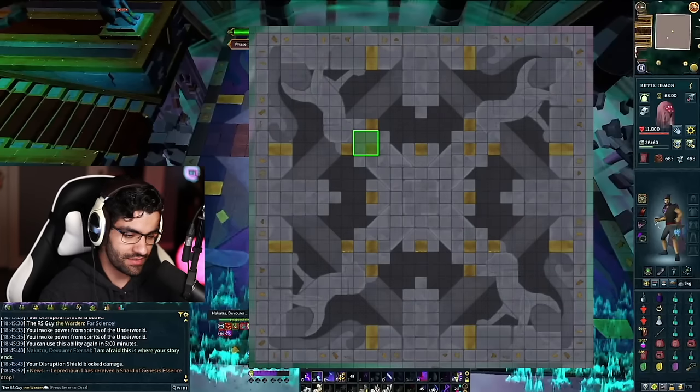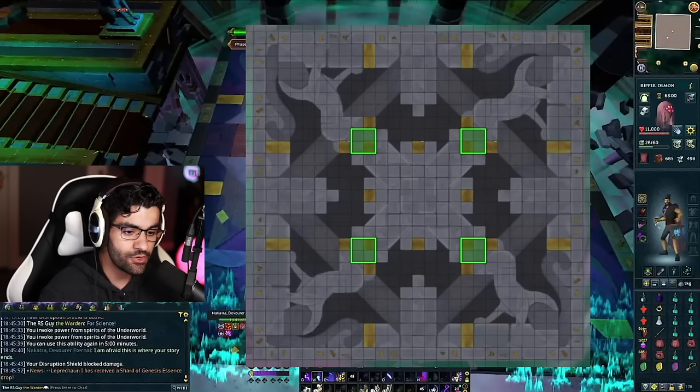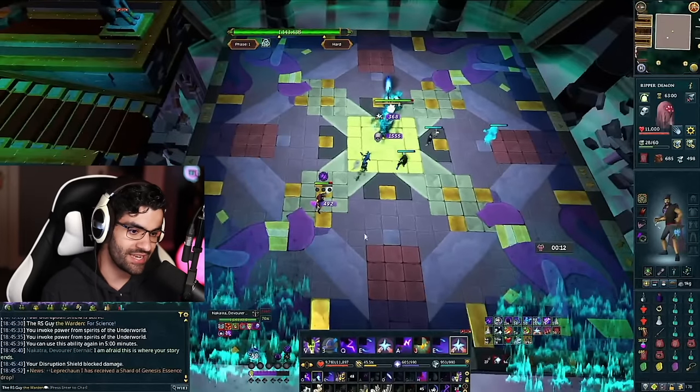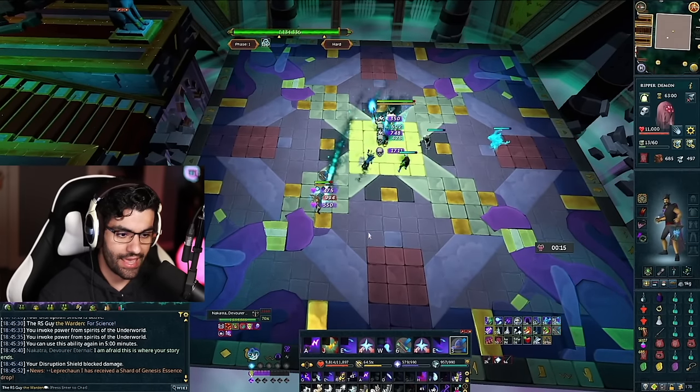Throughout the fight, if you find yourself standing anywhere other than one of these marked areas, that's a sign you may want to reposition, as it can make the next mechanic easier. Nakatra also has an adrenaline bar underneath her HP bar — this is awesome because it tells you exactly when the next special attack is coming. It fills up every time she attacks, charging in chunks of one third, so whenever it's full you're going to get your next mechanic.